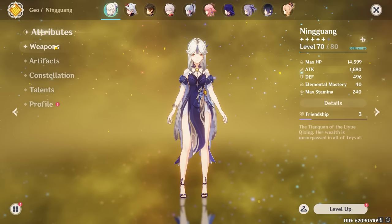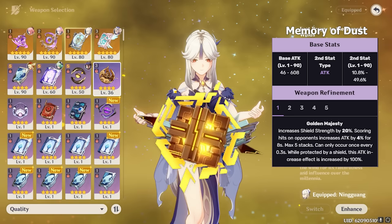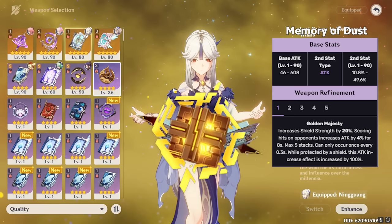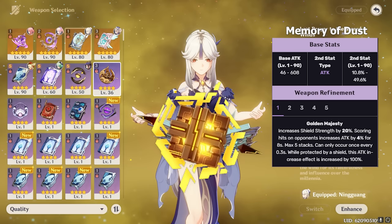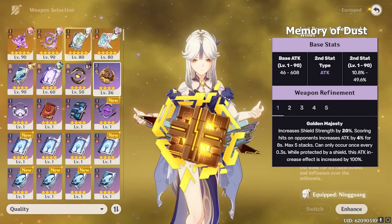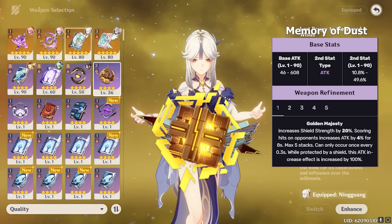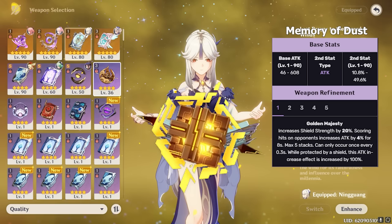Moving onto Ningguang's best weapons, this is a bit of a struggle as a catalyst user. Starting with Memory of Dust: it recently had a rate up, so I wanted to discuss why this weapon is not generally Ningguang's best, despite what the math says. The weapon gives a massive amount of attack bonuses, which is great for Ningguang since she desperately needs attack to compensate for her low base attack, but the weapon is extremely restrictive for team building and artifact spreads. She becomes less viable with Bennett and requires even heavier emphasis on crit substats, and this weapon causes her to receive diminishing attack stat returns overall. This is all assuming you can pair her with a reliable shielder — which outside of Zhongli would have to be a high-investment Thoma or Diona. So while it's technically one of her best weapons, Memory of Dust isn't the best by much, and that's even assuming its highest potential, which is very conditional.